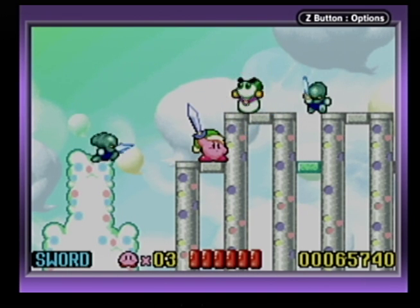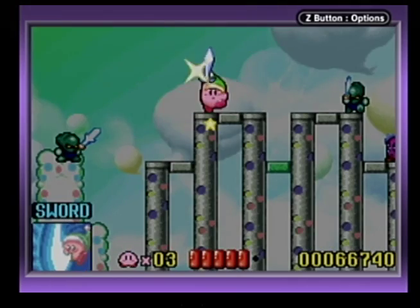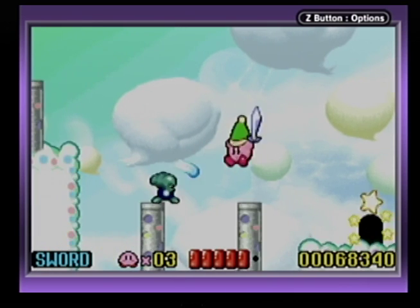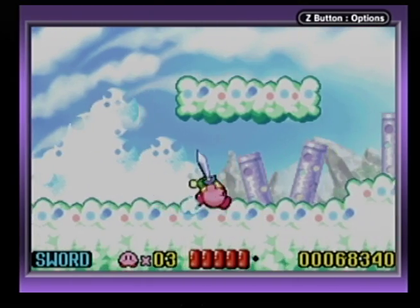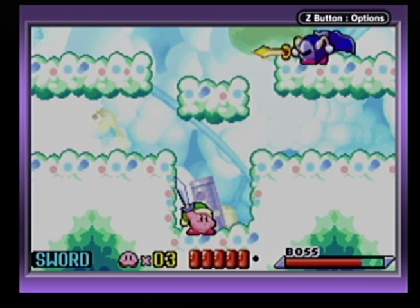That's the ability you get from him — I think it's called freeze, even though ice does the same thing just in breath form. That one's like a shield. It's like spark but ice. I wonder if there's anything down here. Nothing at all. What's at the big door? Meta Knight!